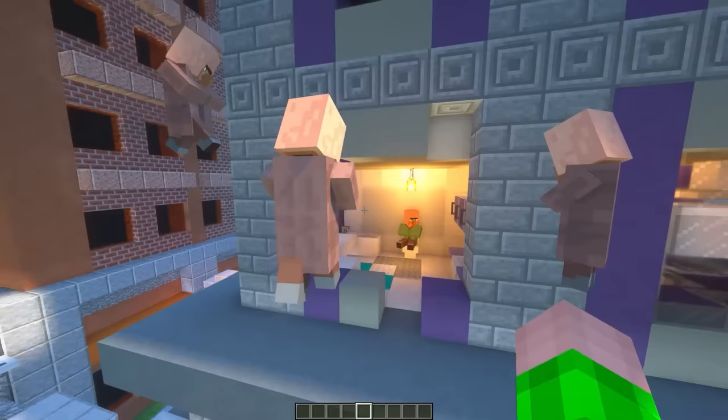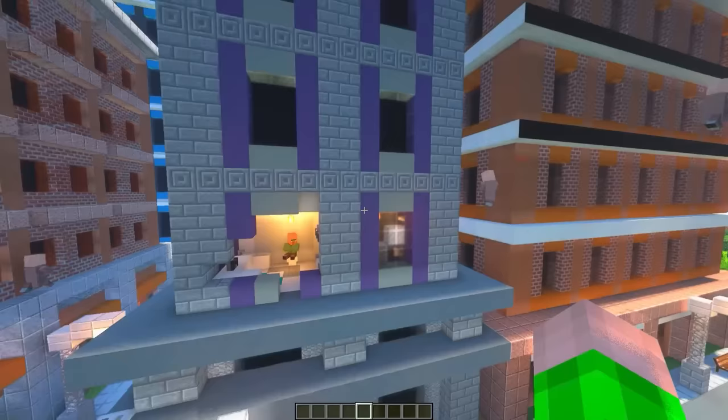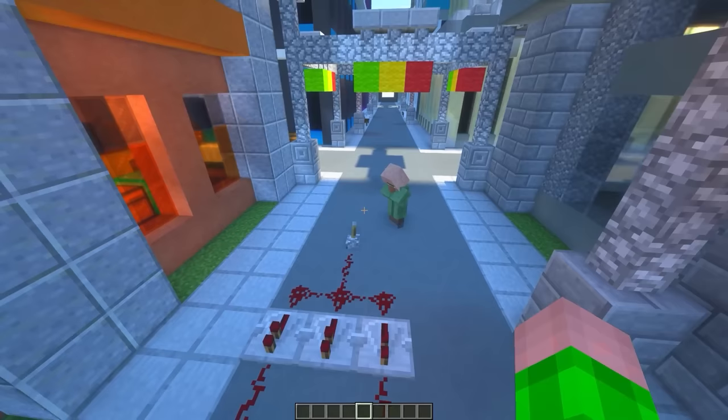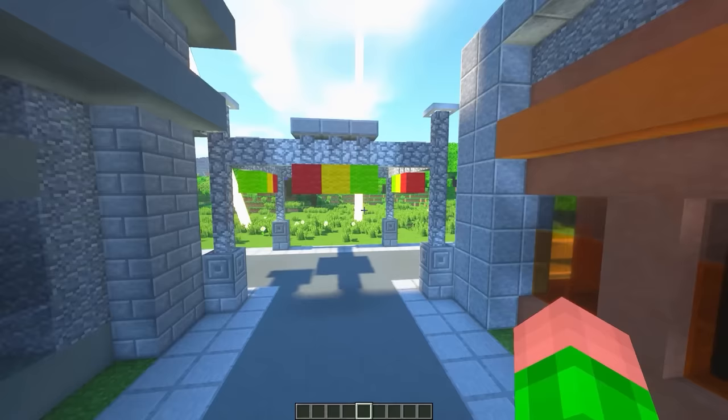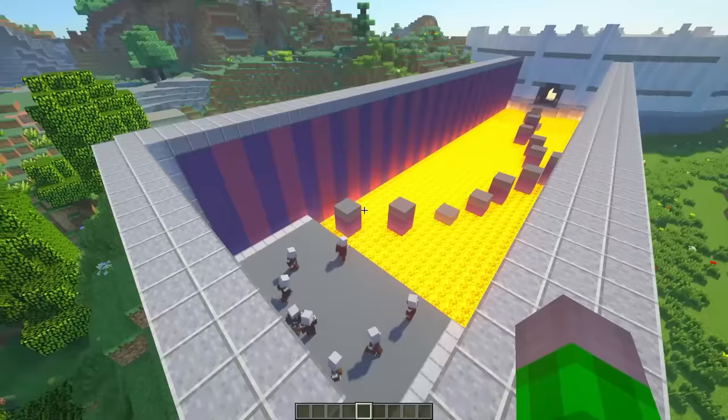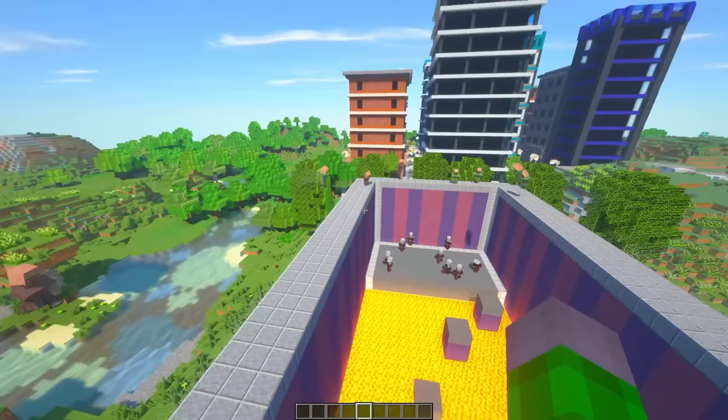Hey, where are you going? Are they really afraid of pillagers? Oh, the villager brought a command block. He's building some real mechanisms in here. He is activating it and… no way! So many lightnings! Where are the pillagers? Did they disappear?